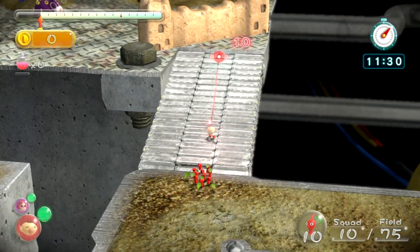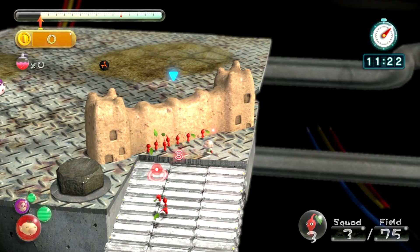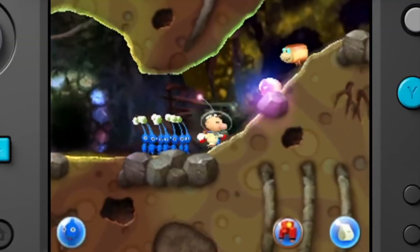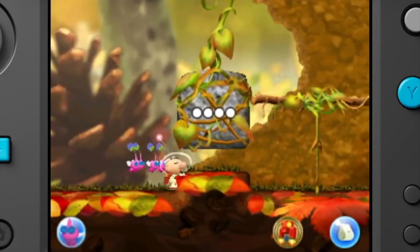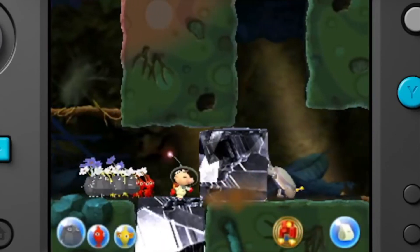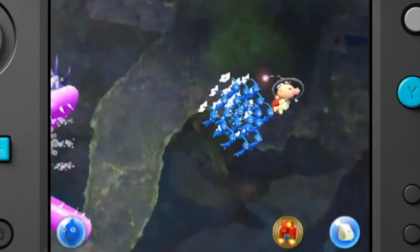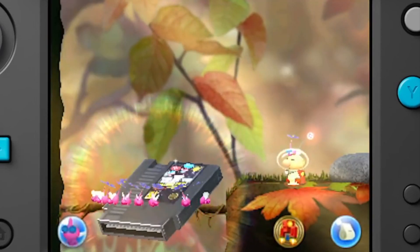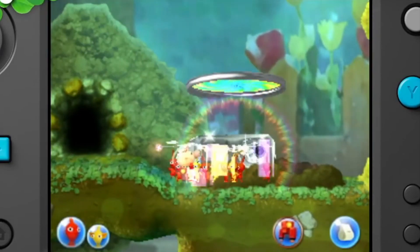Pikmin fans have been waiting 10 years for a new mainline entry, but there was another Pikmin game that released in that decade: Hey Pikmin, a 2D puzzle platformer that released in 2017. This game was a video game — it's my least favorite Pikmin game and definitely not in my top 23 games of all time. I'm not even sure if it's in my top 230 games of all time. I do not like Hey Pikmin, but it had some really cool ideas for the franchise, and I hope Pikmin 4 takes some cues from it. Including the enemies from Hey Pikmin would be a nice way to tie this spinoff into the franchise more.